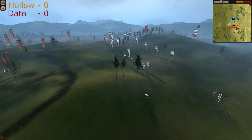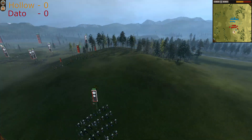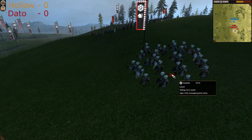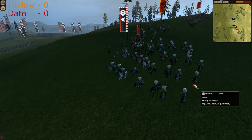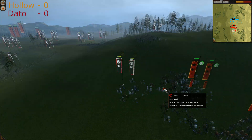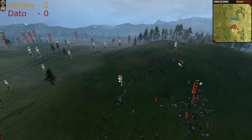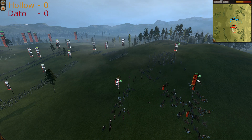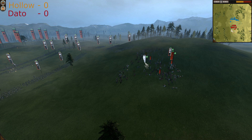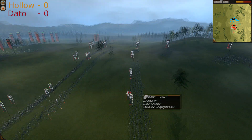They have lost two units, then three units as well. Holo is going directly against Dato's general — the general can't survive this attack because the great guard is very tough. Chosokabe's great guard was chasing Takeda's great guard, but Dato's general is just wavering.